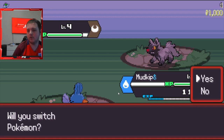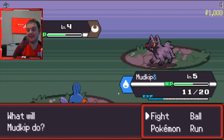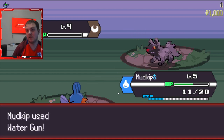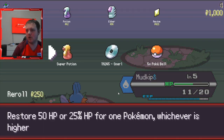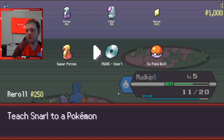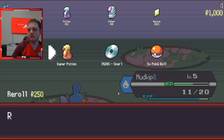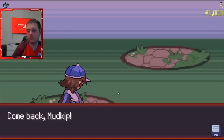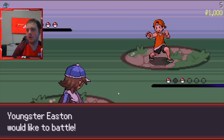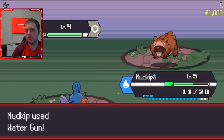Poochyena - I'm not going to catch this either, and that's even if we can catch it. We might have got a crit though, a really big high roll. Super Potion, Snarl, or Poké Balls. We could take a Super Potion and heal, but for now I'm just going to take the Poké Balls so we can catch a Mon. So at level five we get a trainer - okay, that's not too bad.